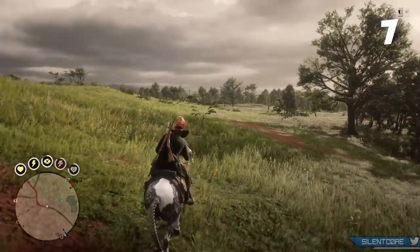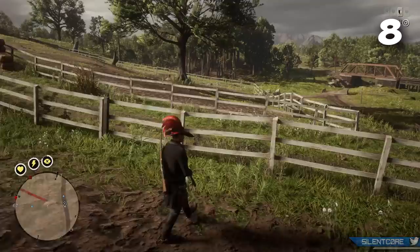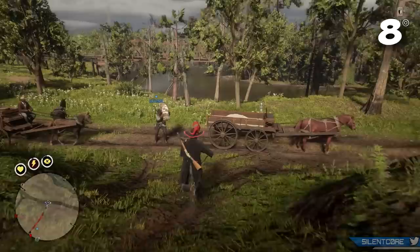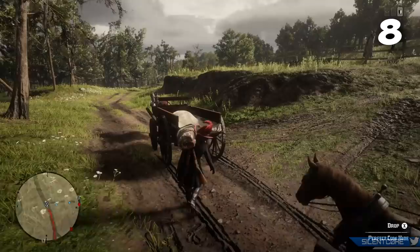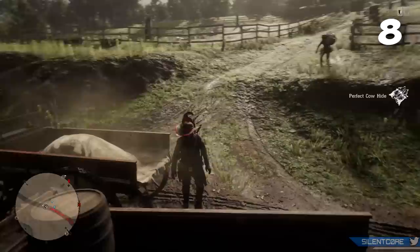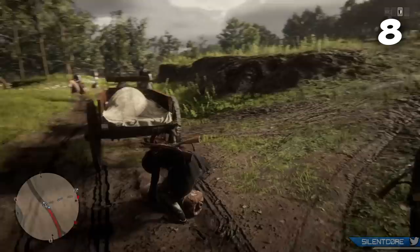Only you can store animals in the hunting wagon — other players can't seem to store carcasses in your wagon even if they're in your posse. This is honestly pretty strange because you can allow posse members to store bounties inside your bounty wagon. There are some settings in the vehicle storage menu, but this seems to only apply to who can drive your hunting wagon and doesn't affect who can store animals inside it. So if you're going on hunting trips with friends or posse members, they'll have to throw animals on the ground next to the wagon and you'll have to stick them in there.